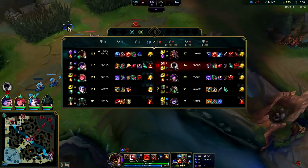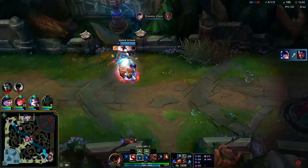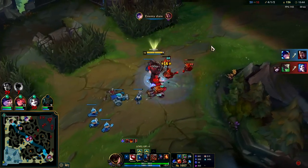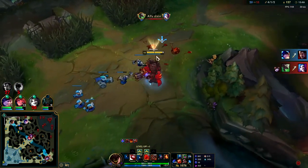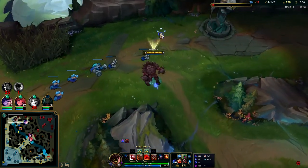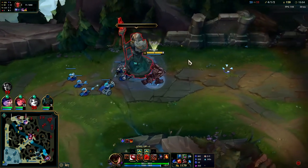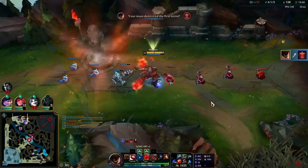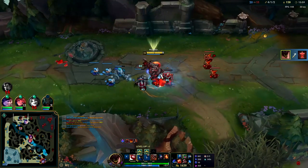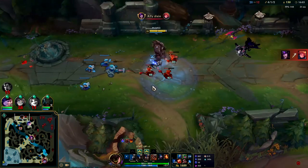Nunu is going in — he could probably kill him, he's just kind of fed. I like his build; I think Phase Rush makes a lot of sense versus their team, though he's going to have issues versus Syndra in teamfights. He's getting a lot of value out of his ganks. Now that we've taken turret we don't need to lane anymore — it's actually too dangerous for us to step up. We need to roam and use our R.